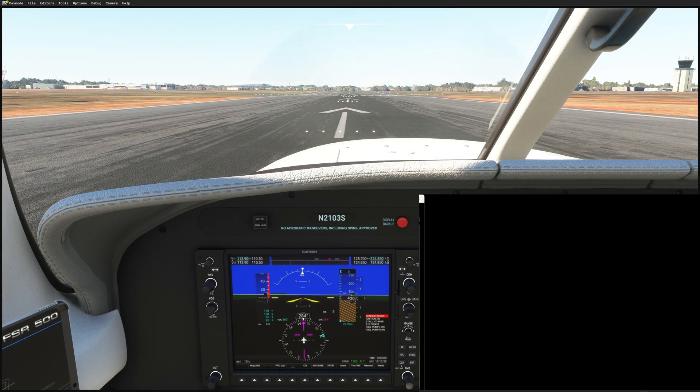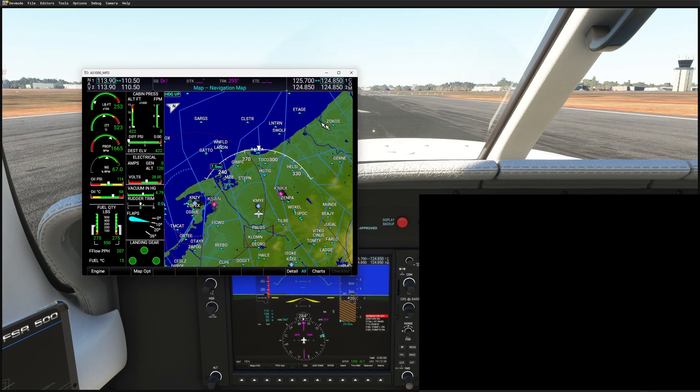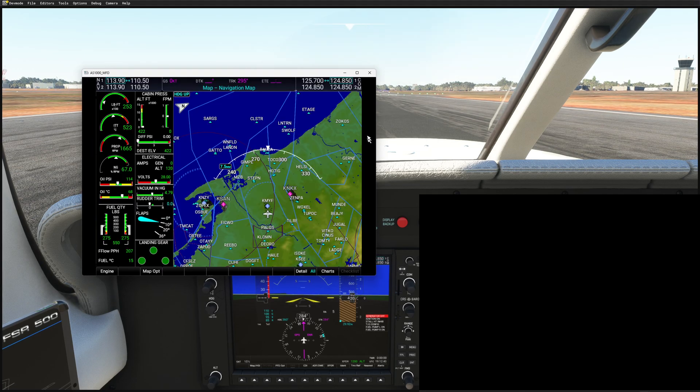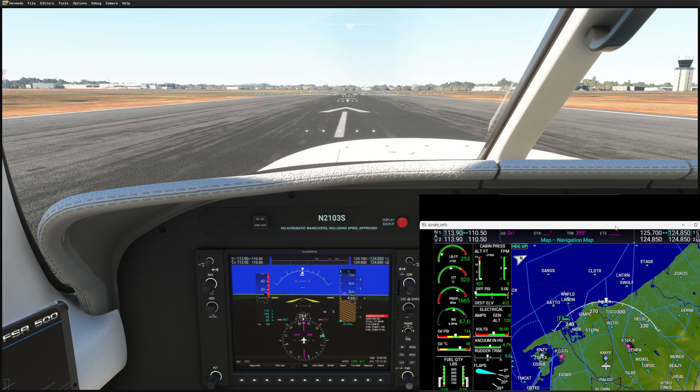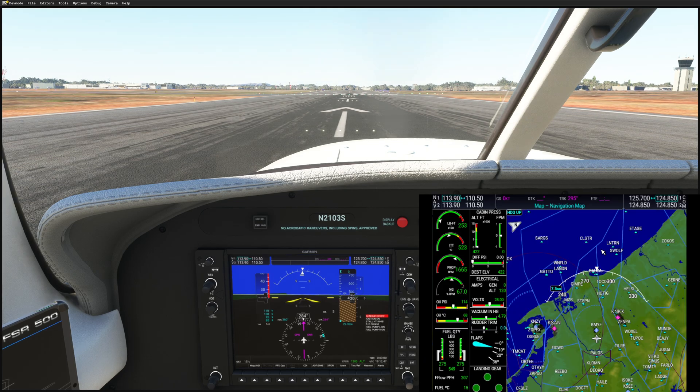You've popped out your MFD, and when you move it to your PFD physical unit and press Alt+Enter, you get these bars on the left and right. In this video I'm going to show you how to easily fix it.